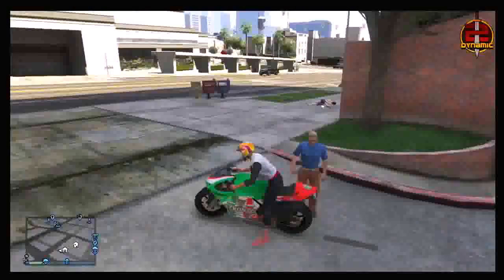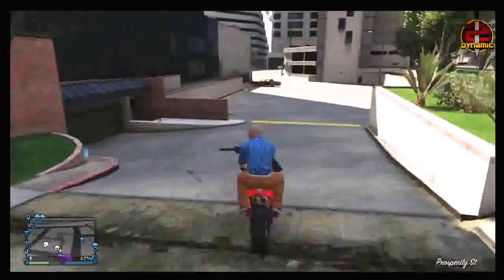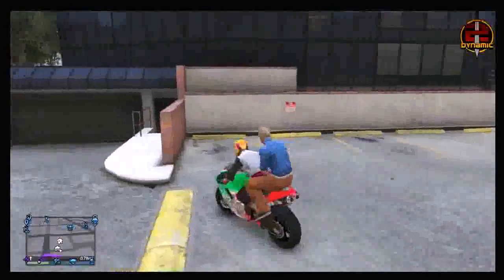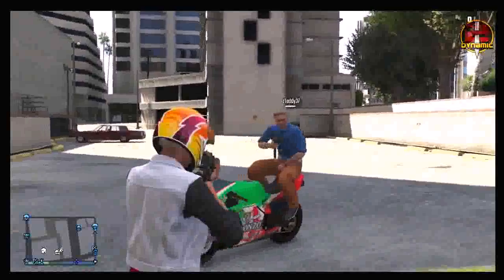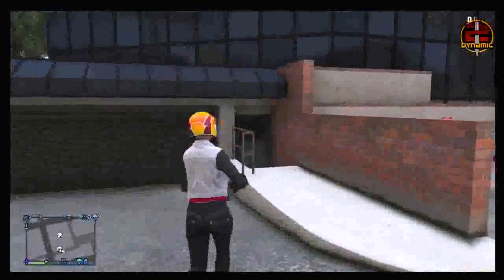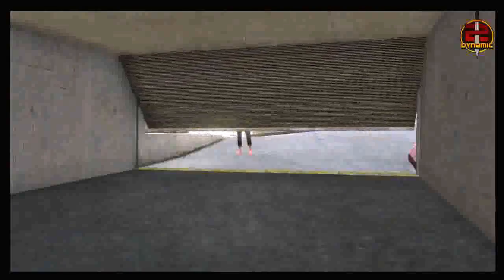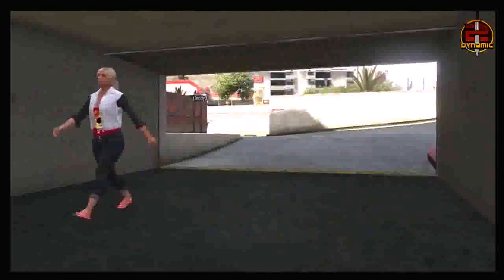Once your friend is on the back of your motorbike, tell your friend to keep pressing the LB button — as you can see Teddy is doing now, he keeps pulling out his weapon. You want your friend to continuously press LB, otherwise he will put his helmet on. As long as your friend keeps pressing LB, get off your bike and walk inside of your garage, and he will not put his helmet on so you can carry on with the glitch.